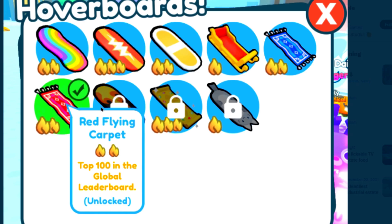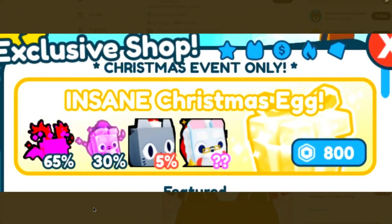There's a mad insane Christmas egg — check this out: 800 Robux and you can get a festive cat with a five percent chance. 800 Robux is nothing I guess. If you want to get some Robux, drop me your username right now and I'm going to be giving out some Robux — it is Christmas after all.